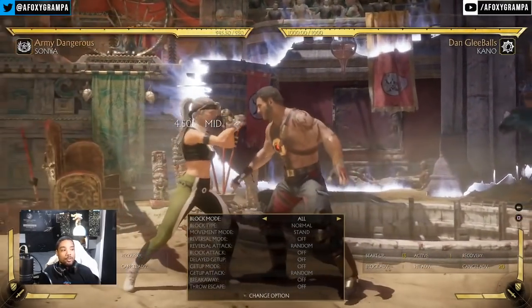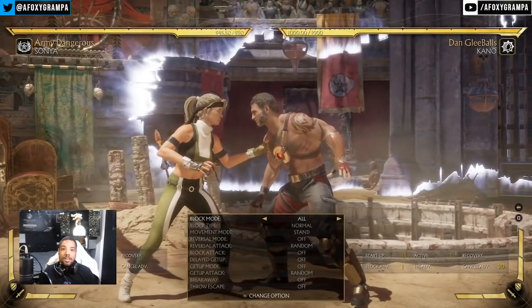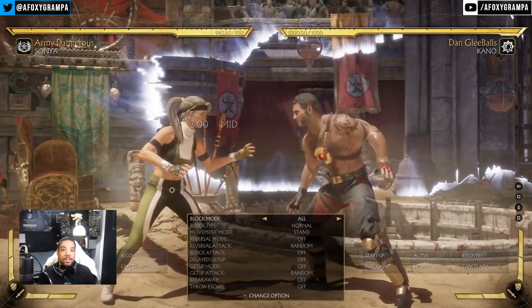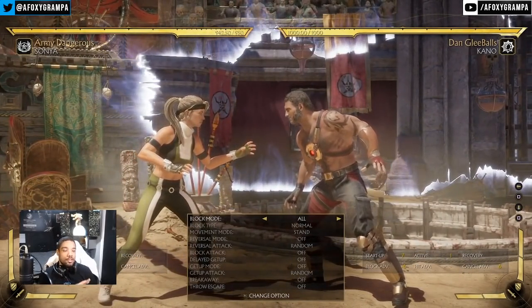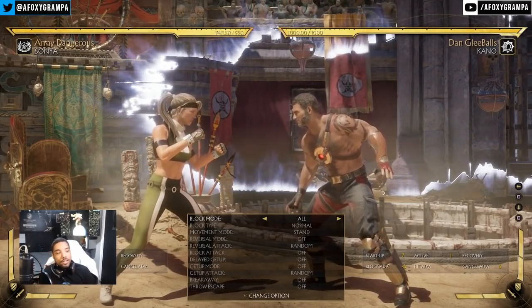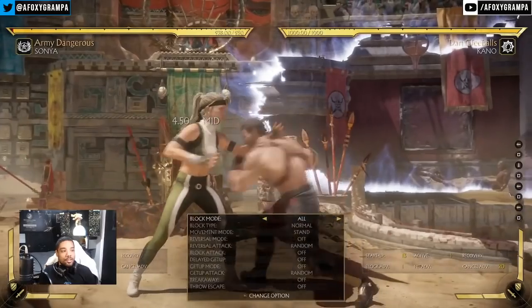The first hit of the string is also plus one on block, which means against anyone without a six-frame poke, you also get that down 1 check. So there are two points in this string where you get a down 1 check after your opponent blocks.